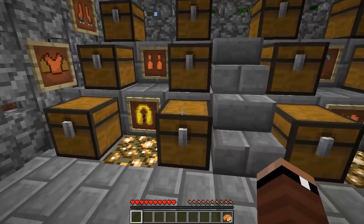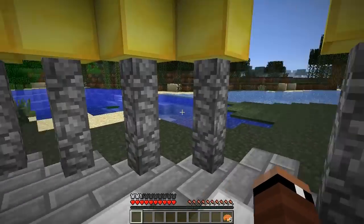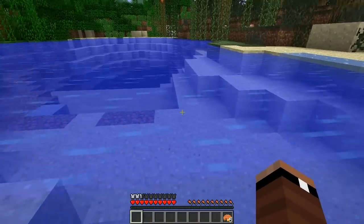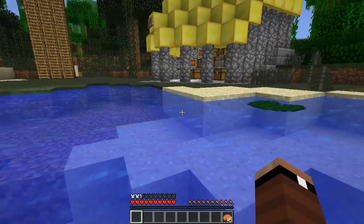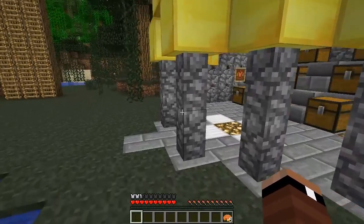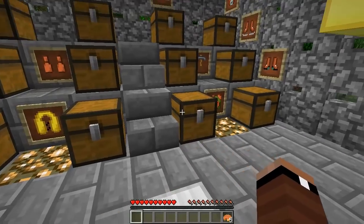The next thing is going to be the life vest, and the life vest is created with yellow wool in a pattern like this. It's pretty straightforward — all this does is allow you not to sink in water. As you can see here, it's going to continue to keep bobbing me up and down; I'm not going to be able to go under the surface of the water. So if you hate swimming like myself, that might be a cool addition.